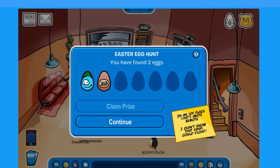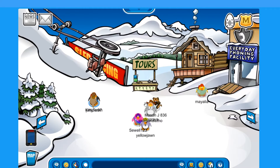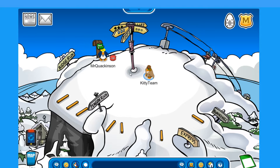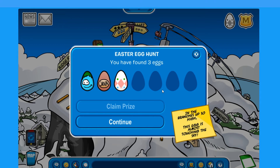The next clue reads: in an icy place that's quite remote, I didn't know eggs could float. The next egg is up on the ski hill. We're going to have to wait a second to get this one. The clue said that eggs can float — look at that, it's on a cloud.